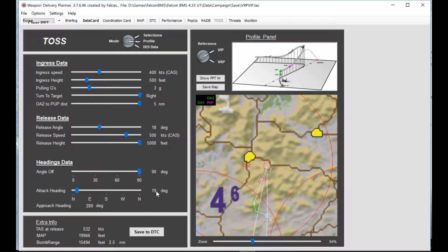The attack heading is 019 degrees — that is pre-briefed. If you go and recon the actual target area, you'll see that aligns pretty nicely with the runway. So if you're doing a dumb bomb attack, that would work really well with CCRP or CCIP. The release angle is 18 degrees — that gives the maximum bomb range according to Weapon Delivery Planner, so we will use that. Release speed: 500 knots. We will perform the pull-up in basically full afterburner. Release height: 5,000 feet approximately, following the CCRP release cues. That is about all we have for Weapon Delivery Planner.